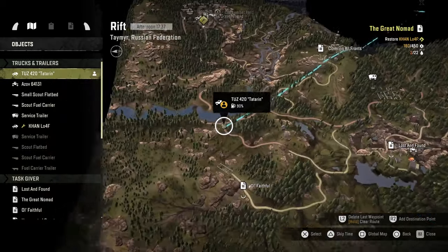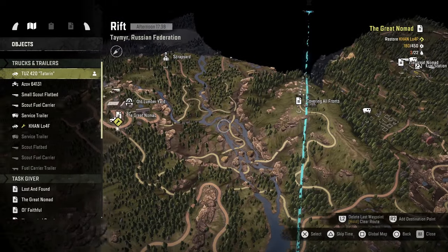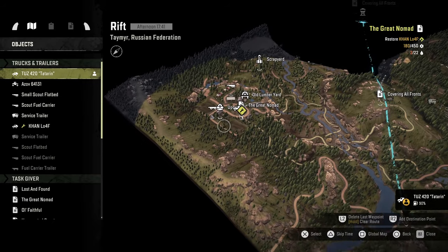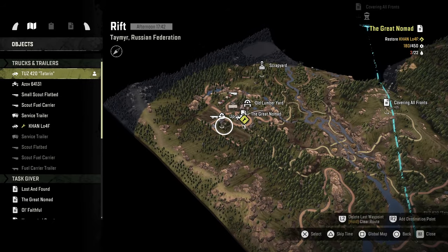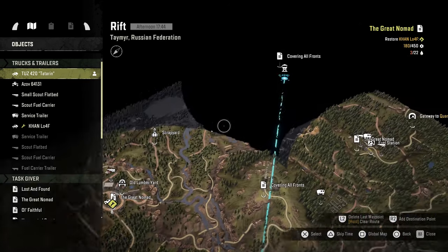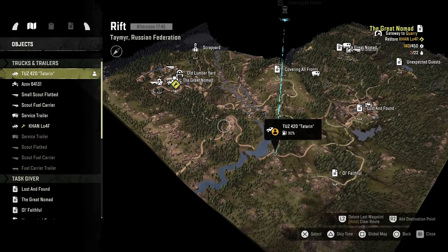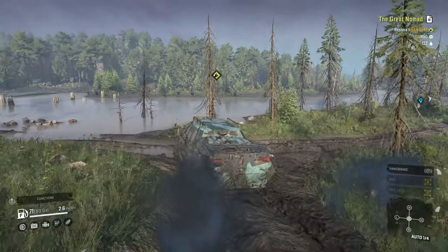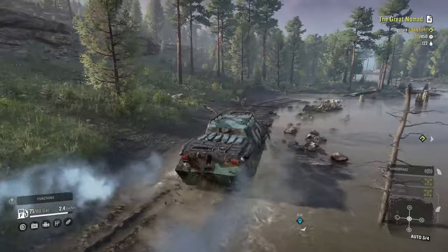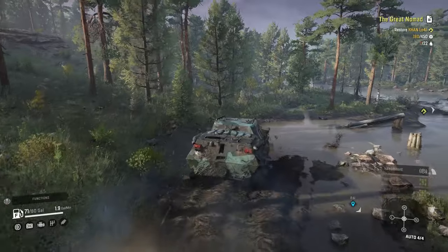We gotta go way over here. I kinda wanna go across the river, but at the same time — you know what? Let's go across the river. We'll get this upgrade, we'll try to pick up any of these tasks that we can, and then we'll make our way over there. We might as well do something useful with our gas, and hopefully there might be a gas station over there, or a tanker with fuel in it.